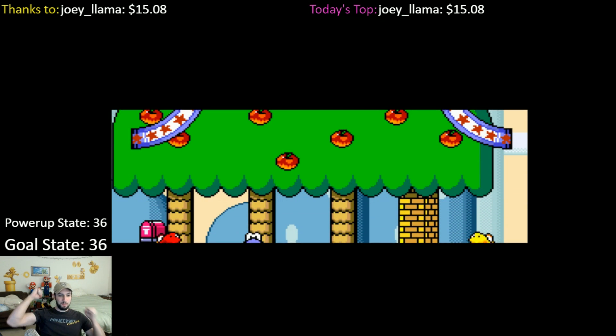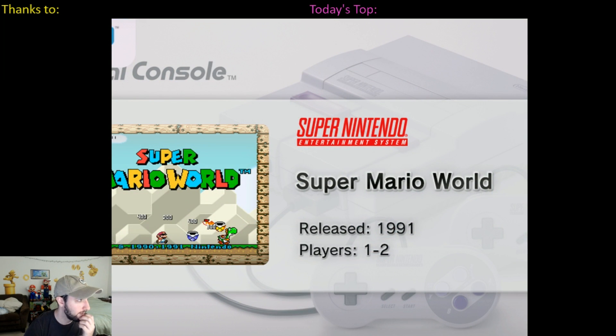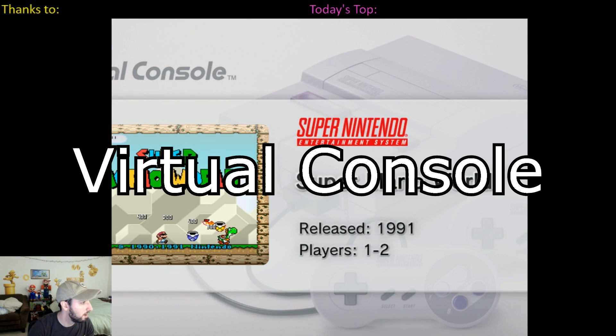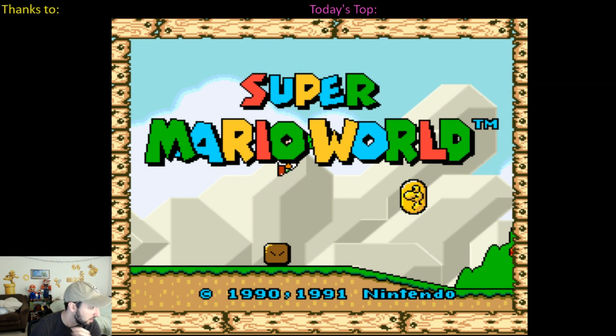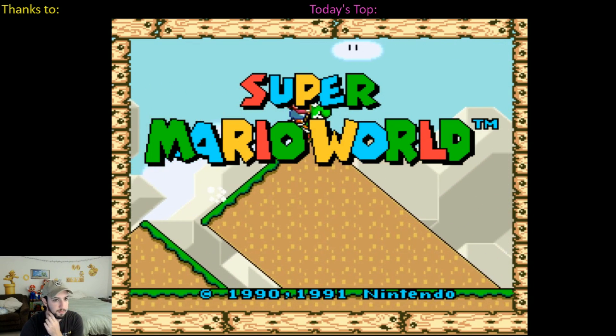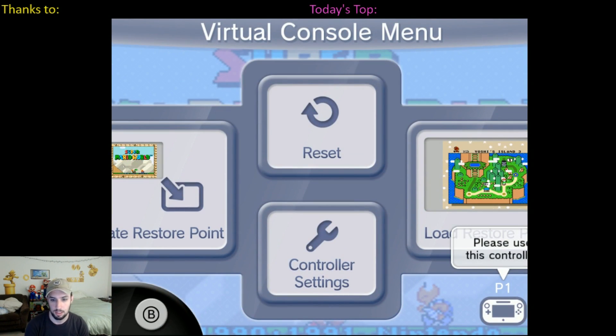The Wii U, along with many other Nintendo consoles, lets you download old games and play them on something they call the Virtual Console. Virtual Console is really just an emulator. However, because it doesn't emulate all properties of the original Super Nintendo hardware correctly, no one has previously been able to run an arbitrary code execution exploit on it. Last night I did.